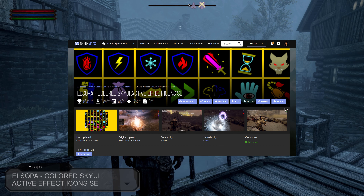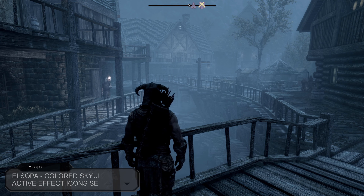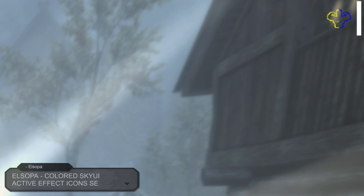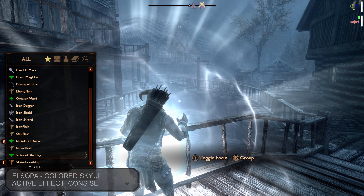Now we come back to some more UI mods. Elsopa Coloured SkyUI Active Effect Icons SE, created and uploaded by Elsopa. This mod changes the active effect icons located in the top right corner with a more coloured variant. A lightweight mod designed to add a bit more colour and remove blandness from the game.